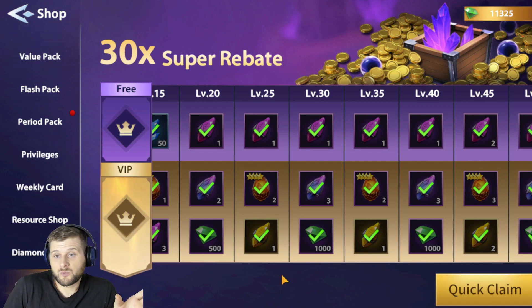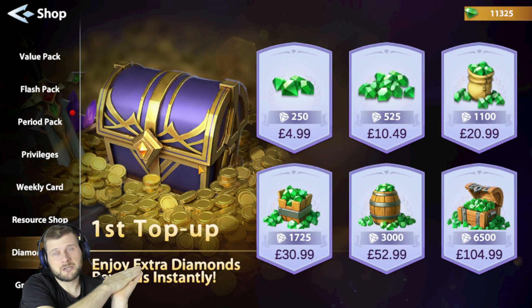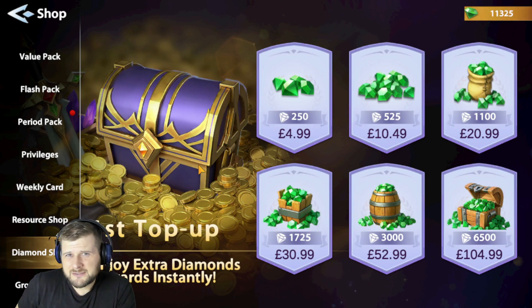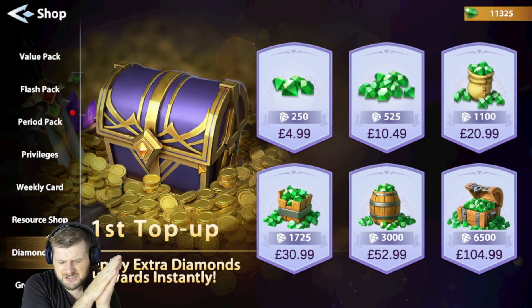I would hold off a little bit and buy this pack once you've got more rewards to collect. The Diamond Shop doubles your diamonds on the first top-up. Some of you may notice the prices have changed — the prices have increased in-store since beta for global by 15%. I've asked questions and haven't heard back yet, but 6,500 diamonds used to be $89.99 and it's now $104.99. This is a whole store increase of 15%, which means we need to be even more careful about what we're buying. Don't overspend — spend within reason.